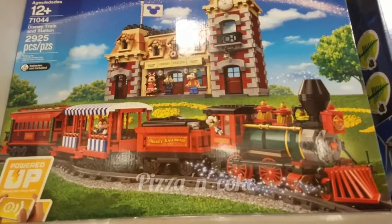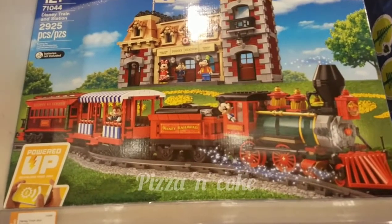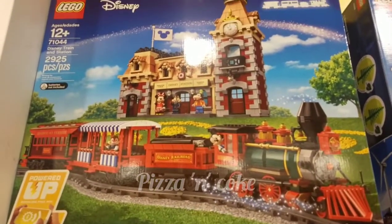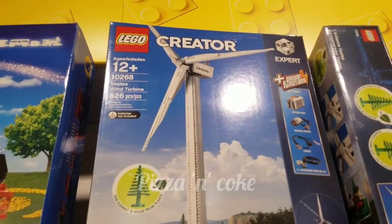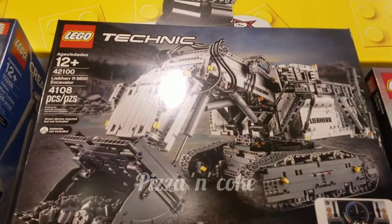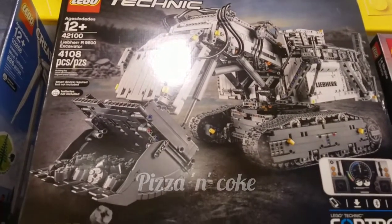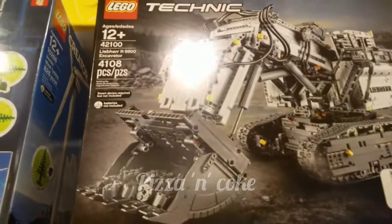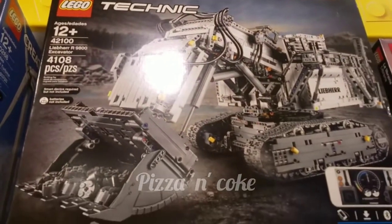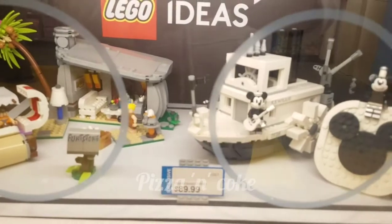And this is the Disney train station Lego set, for ages 12 plus, $329. This is the wind turbine Lego set. This is the Lego art excavator Lego set — this is huge, with around 4,108 pieces, for ages 12 plus. This is the Mickey Steamboat Willie, rebuilt in the Lego store.